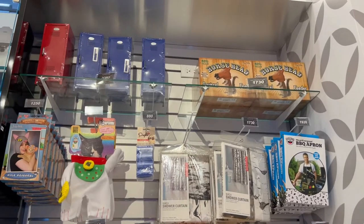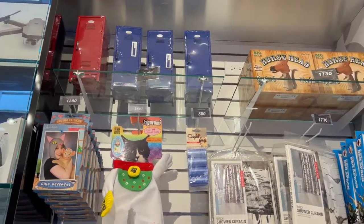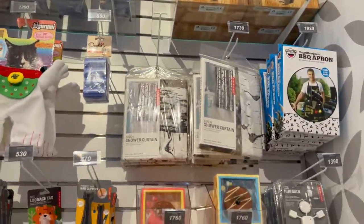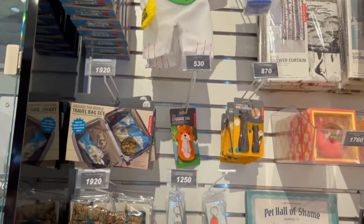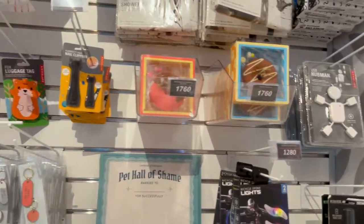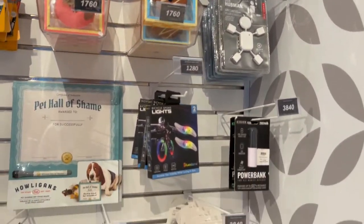They've got a horse head, a smoke feeder, some sort of locker, shower curtains, and aprons — stuff you can wear. Very interesting. There's a travel set, plug tags, and a USB hub. That's pretty cool stuff.